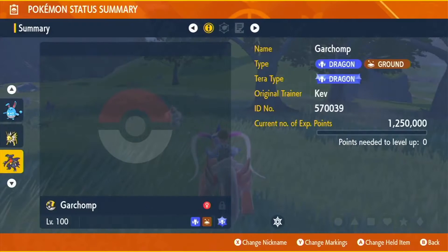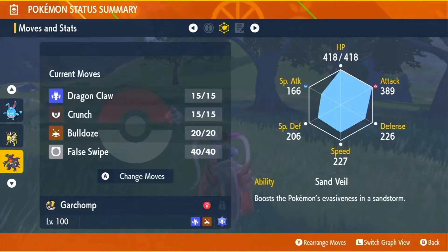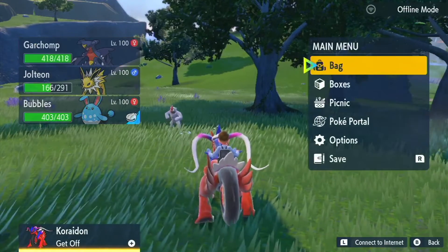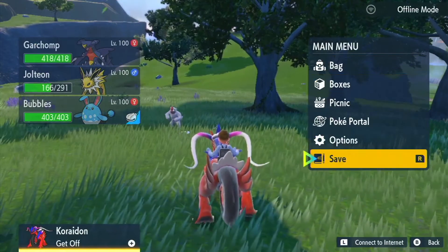Before we do anything, I do want to remind you it is imperative that you have a false swiper on your team to make catching your shiny Pokemon when you inevitably find it as easy as possible. There are a handful of Pokemon that can learn it but I'm using my Garchomp for the hunt today. This just makes the catching process so much easier, so definitely make sure you have your false swiper at the front of your party before you begin.